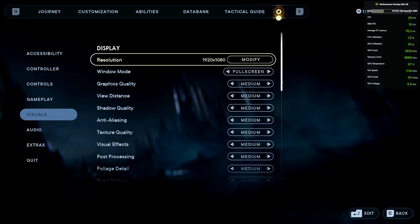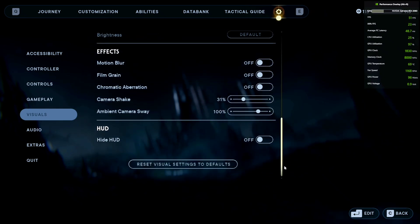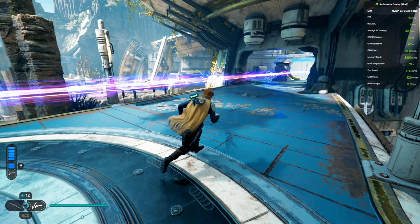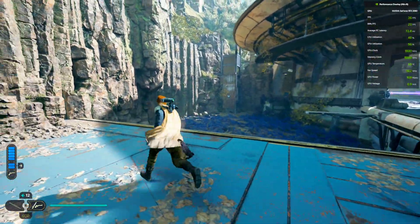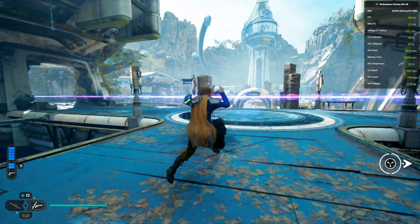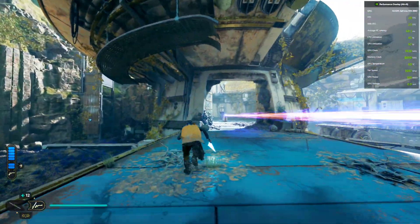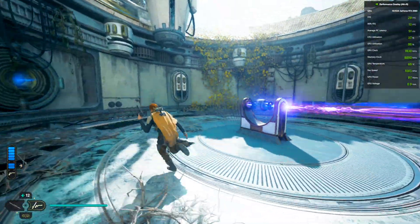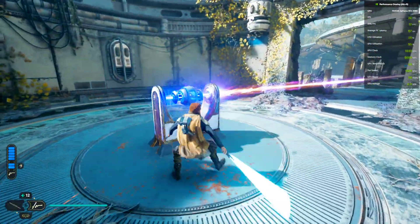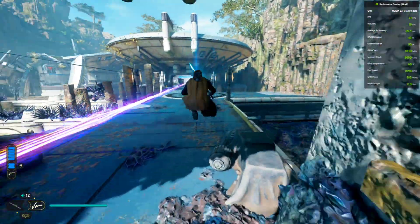I'm currently playing on 1080p, settings on medium, and the FPS on a 2060 card is around only 30 to 40 — sometimes dropping to the 20s. We're going to fix this. This is a fellow Discord member's account, so I don't know the moves or how to attack. I'm just going to stay in this area and test the mod's FPS.